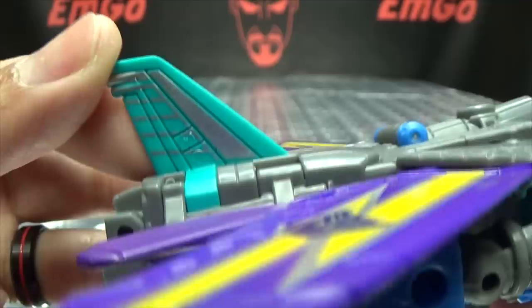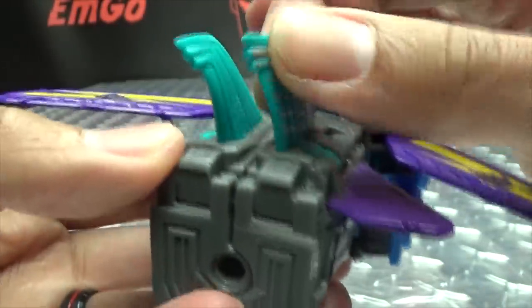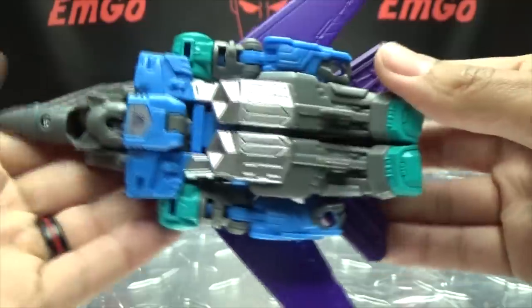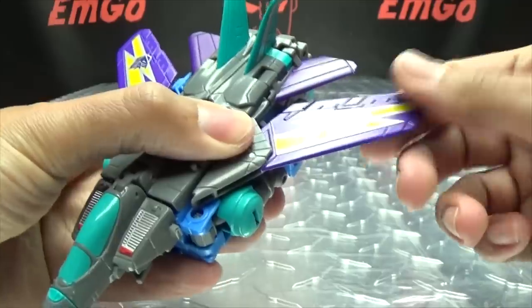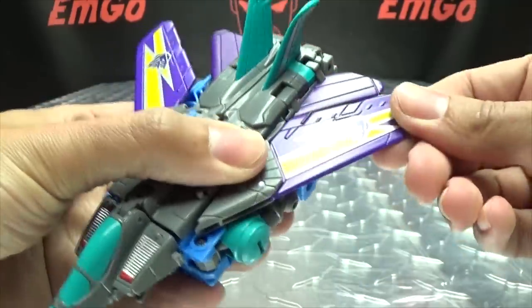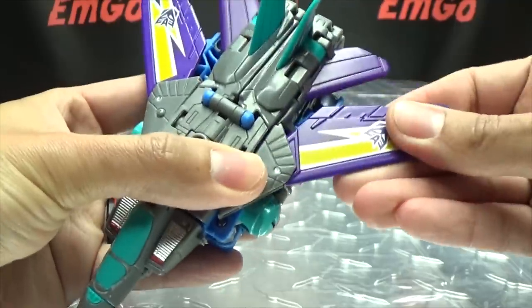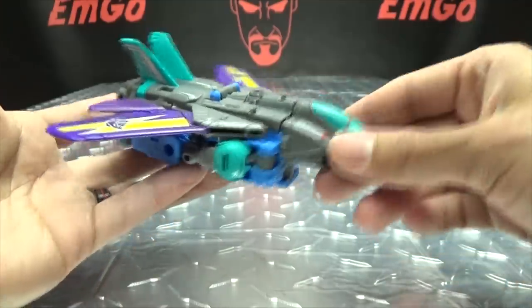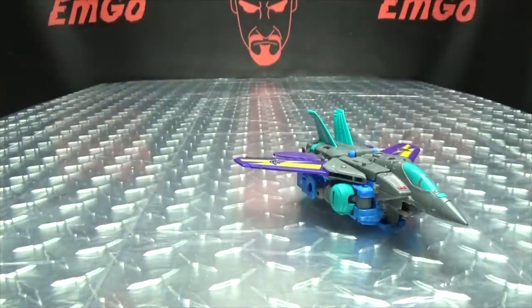You get the purple wings with the lightning bolt done in yellow and silver, with a nice Decepticon symbol right there. There's some silver paint on the tail fins — mine came a little warped out of the package, but that's easily fixed with a hair dryer. The wings are on a hinge so you can angle them however you want — bring them all the way back, straight out, whatever you want.